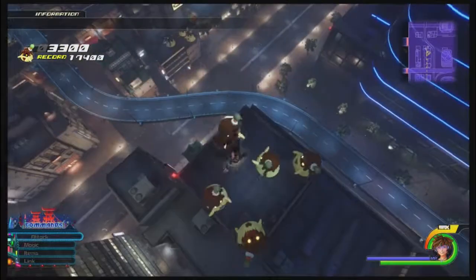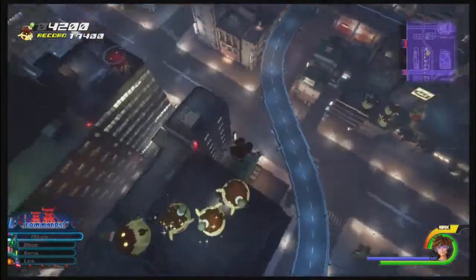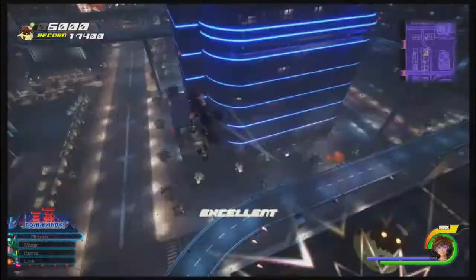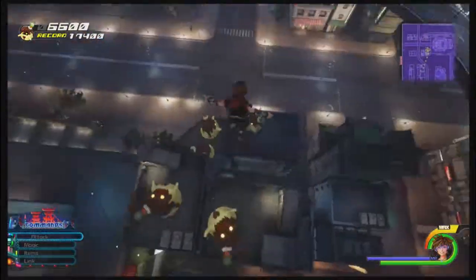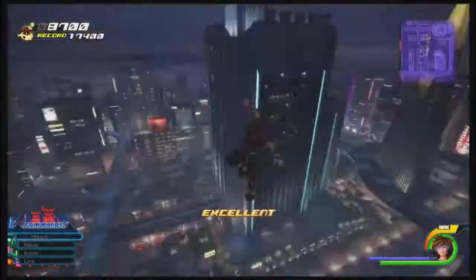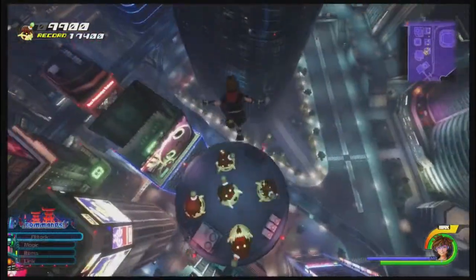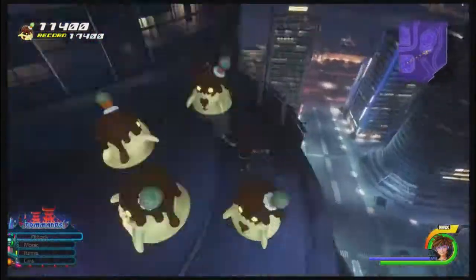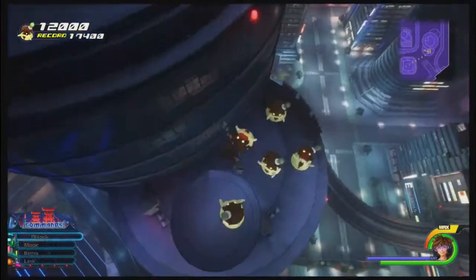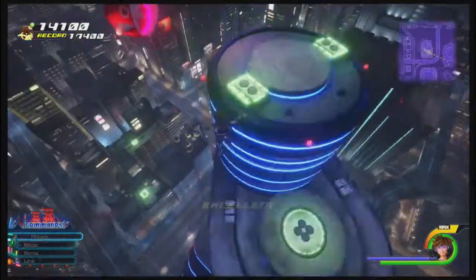After a few bounces, you'll notice one of the flan, maybe more, is all shiny. My suggestion is to bounce on the shiny one as soon as possible, even if you haven't bounced on each flan yet. Each time you bounce you go a little higher, and once you get too high up, you end up in the difficult to control skydiving animation. If you hit the shiny flan ASAP, you'll just move to the next area. You'll need at least 15,000 points for a high score.